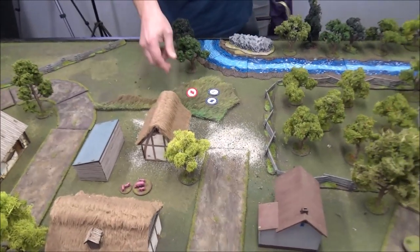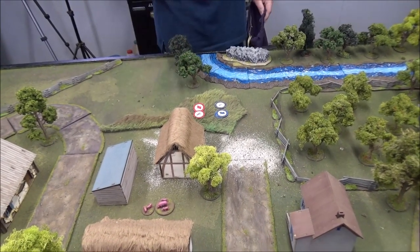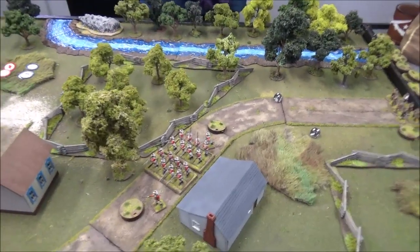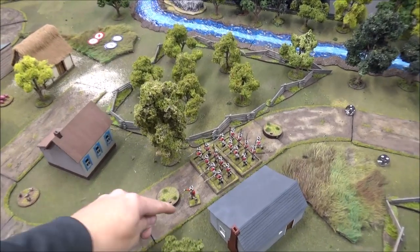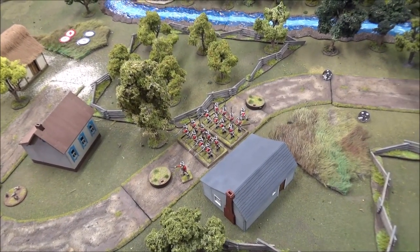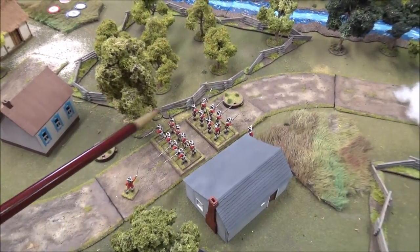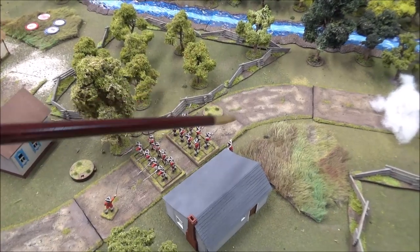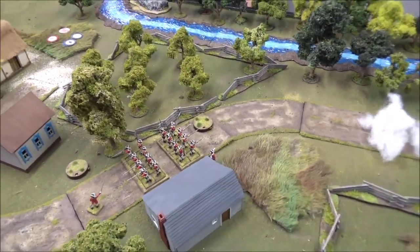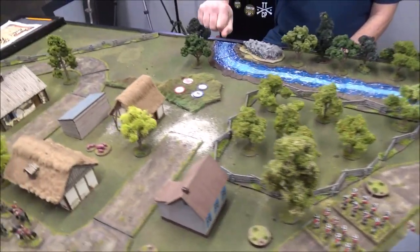Next cards: Red flag, Blue flag, a third flag — then Red 4, which is Greenlee out front. I have three flags, so I can remove shock. I'll pull three shock using all three flags, leaving one flag, and use the last command to move them up. I rolled a double one — they did not move. They have two shock and just sat there, still getting shot from behind. Red 3 is my other guys still hidden — I'll keep them hidden one more turn.